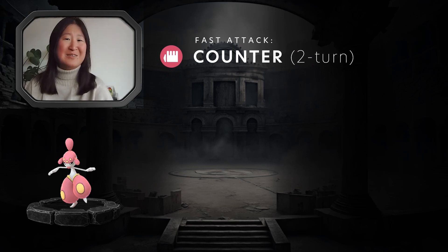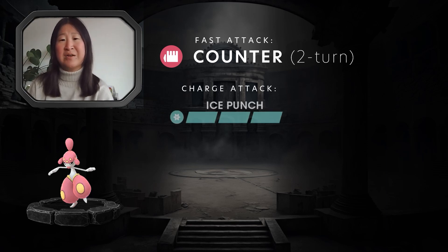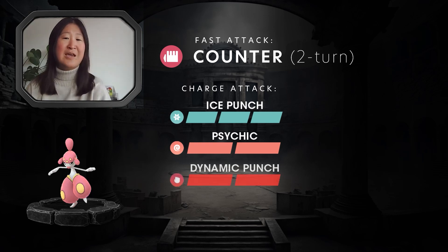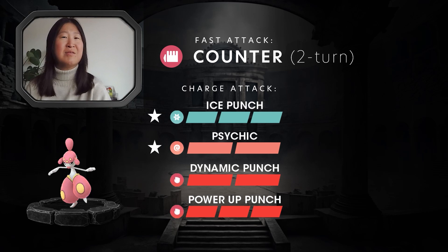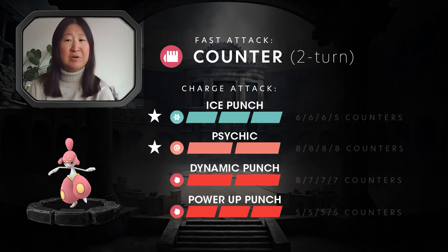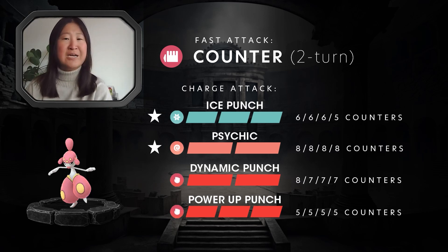Counter is the Fast Attack of choice for Medicham. The possible Charge Attacks you can be running are Ice Punch, Psychic, Dynamic Punch, and Power Up Punch. If you're looking to the very right of the Charge Attacks, you're also going to see how many counters — how many Fast Attacks — it takes to get the energy to throw each of these Charge Attacks.